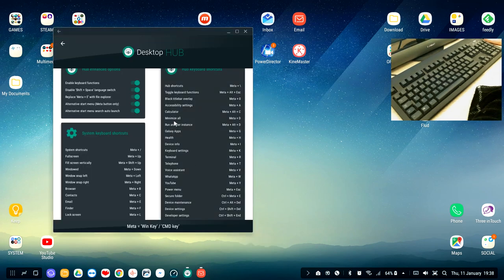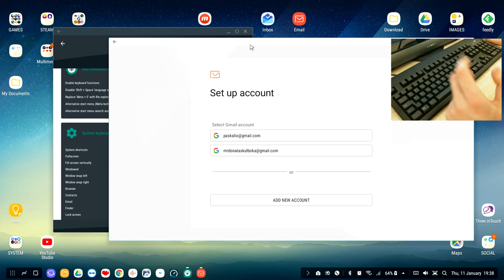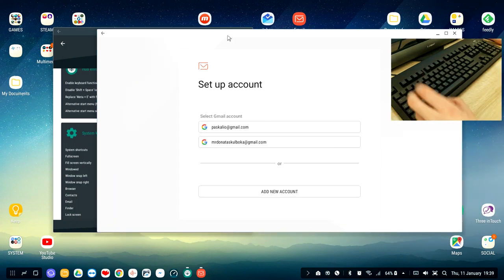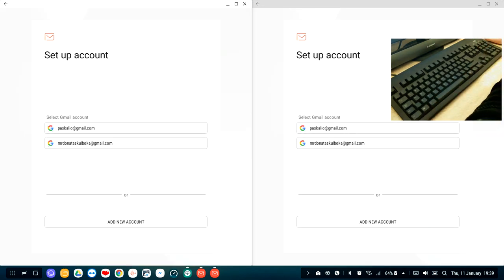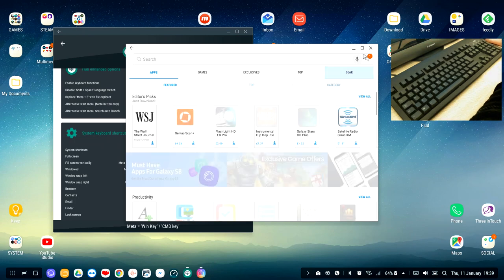Run another instance: if you want to open two copies of the same app — say two email accounts — while the app is active press Meta+Alt+D and it opens the same app again. Combined with snap left and snap right, you can run both email accounts side by side simultaneously. Meta+G opens the Galaxy Apps store.